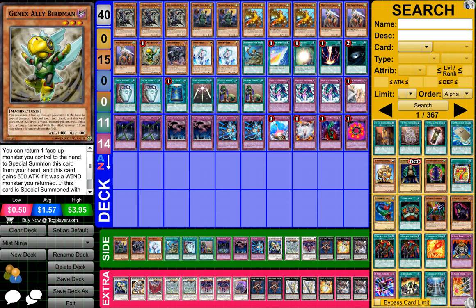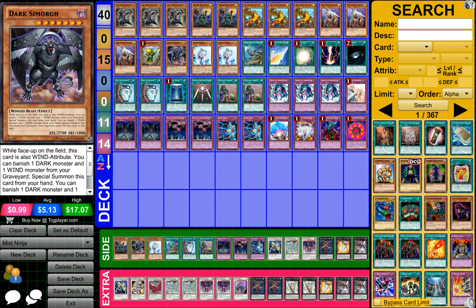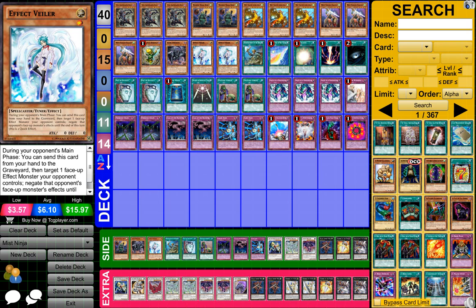One Genex Ally Birdman, one Dark Simorgh, and two Effect Veiler.